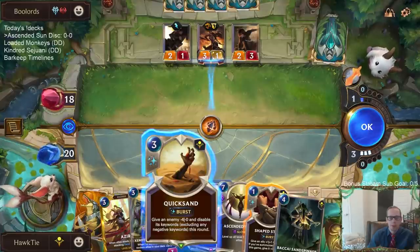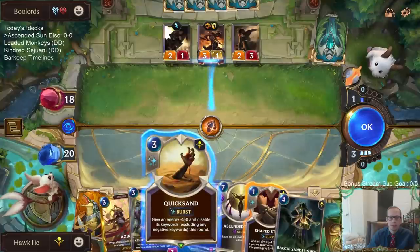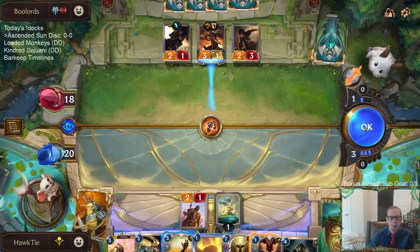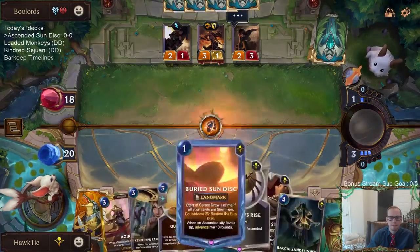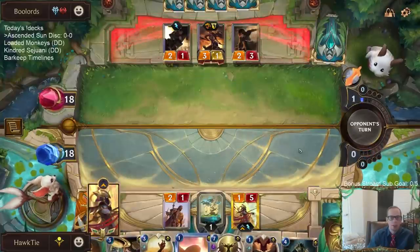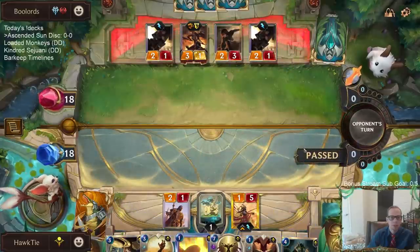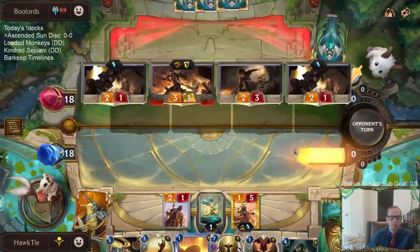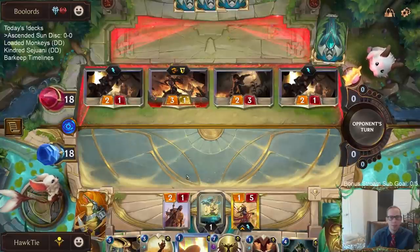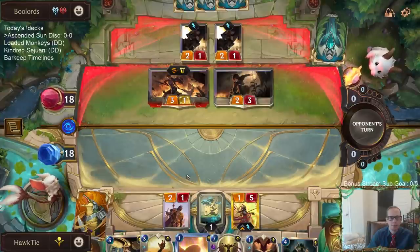If I just use Quicksand it dies, so that does seem like a pretty good use of Quicksand — even though I won't have it later for a Daria or Sejuani, it does just kill it. Or I just play Azir and block. We're probably going to need this for a bigger Overwhelm thing. Four units by turn three means I'm taking eight damage going down to ten.